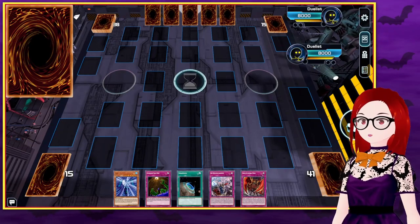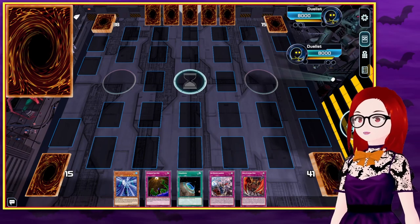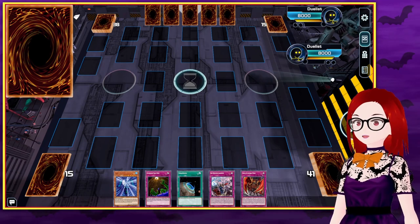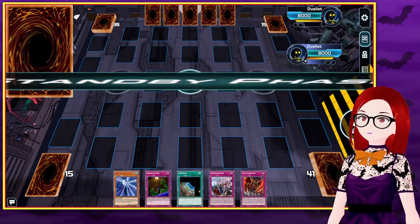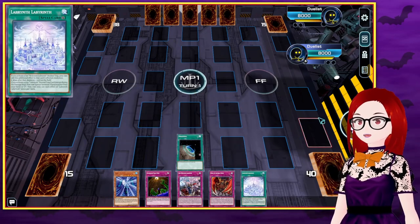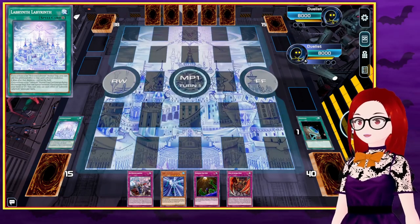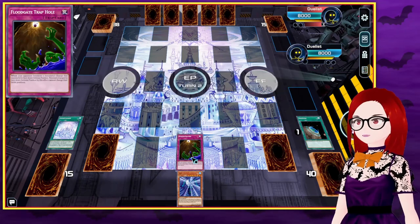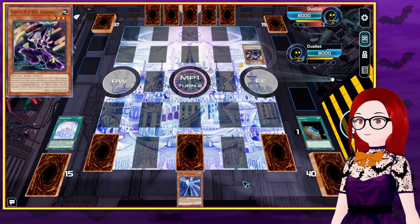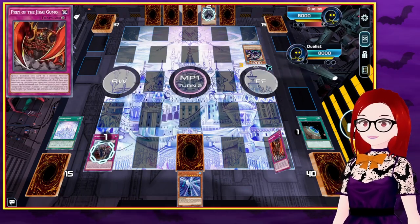So here is our one and only casual match, and we have drawn cards. This is not great, but we're a control deck — we're going to play slow, it's fine, I swear it's fine. We are going first, so we're going to activate Terraforming to get Labyrinth Labyrinth. Could have gotten the field spell for Gate Guardian, decided not to. And then we're going to set the cards, making sure to set Jiragumo in the worst possible space. But it turns out they went for it! Look at this! They went for it!